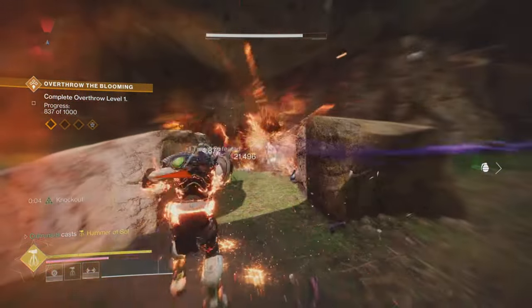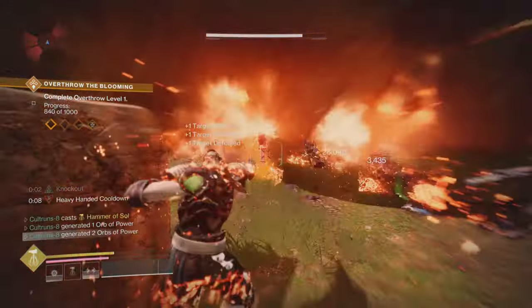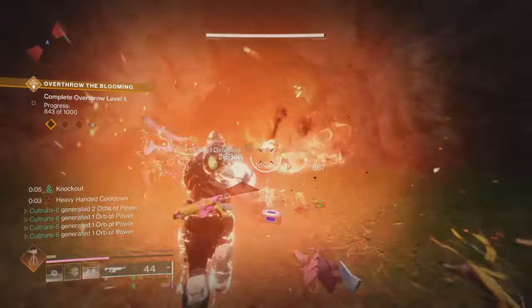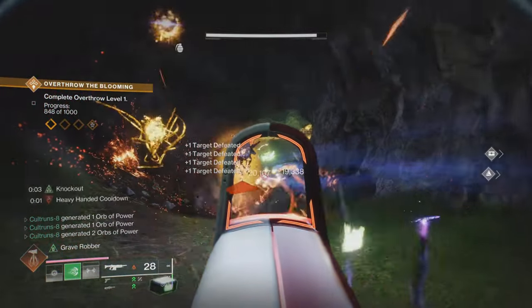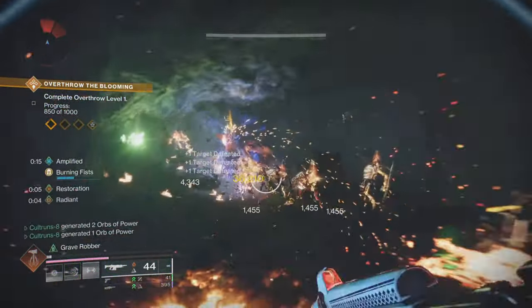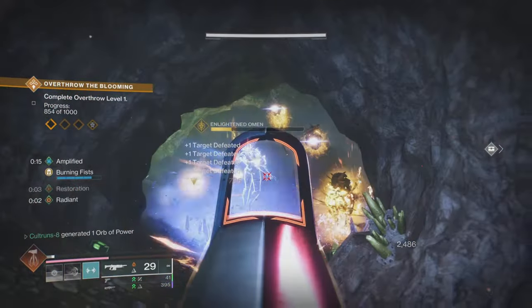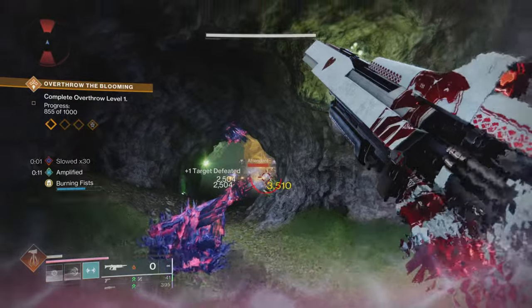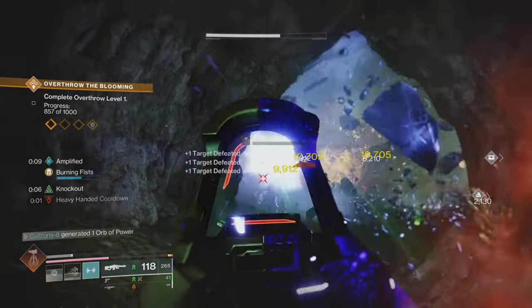Then I have grenades storming in — it's going to prop all of that. You can see on the side of the screen, there's a lot of stuff that I'm popping up on this, and I'm getting a lot of Knockout going on. So you think you pop your super, you've got Knockout running, you suddenly drop into your super — or adds are around you, you can just swing a punch in there, and you've got an Arc melee that does damage.